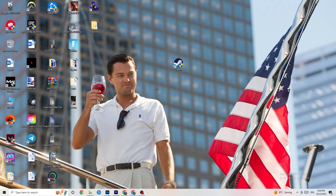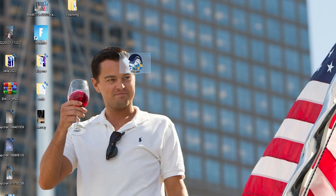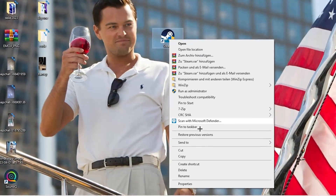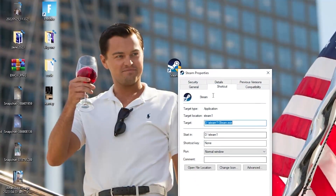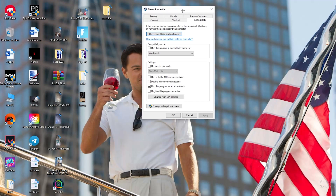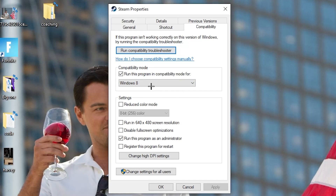If that doesn't work, right-click the launcher shortcut again, go to the very bottom where it says Properties, and left-click it so that tab opens. Navigate to the Compatibility tab and copy these settings. The first thing is to enable 'Run this program in compatibility mode for' and select the latest Windows version you have.